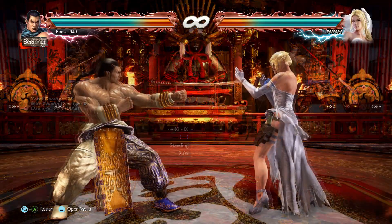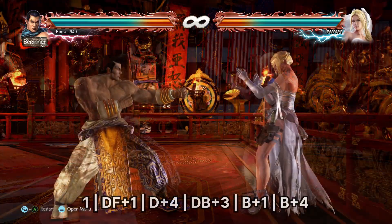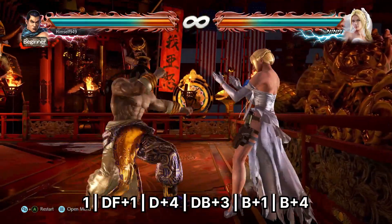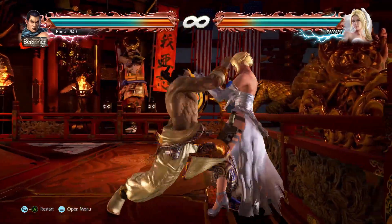On hit, it leaves you at plus 3, but because of the push back, you can't apply pressure. Unless you're by the wall - here you can use jabs, df1s, and lows. You also have back 1 as a frame trap and back 4 to prevent side steps.